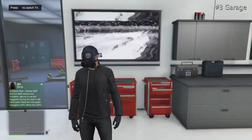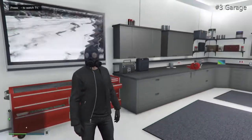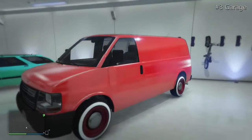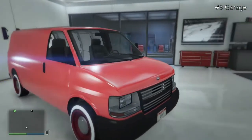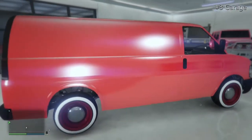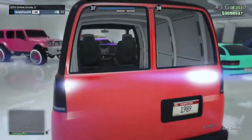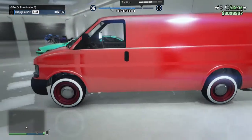Here we go with my third and final garage. We have a Speedo Van with a red colour and a North Yankton plate dated 1989, with some wine red low rider rims. I've used this a couple of times in heists — it's a really noticeable vehicle.